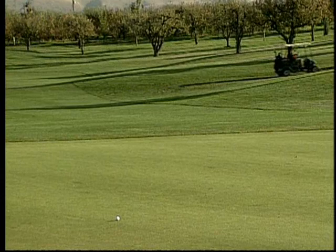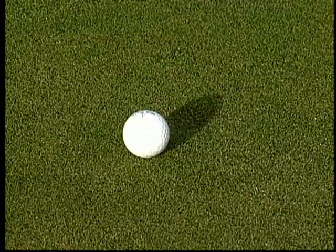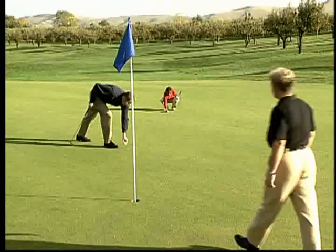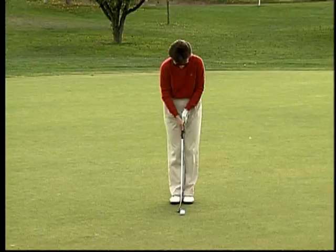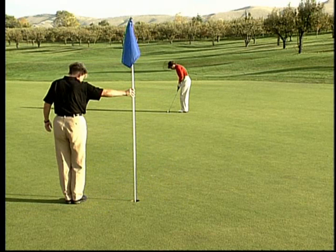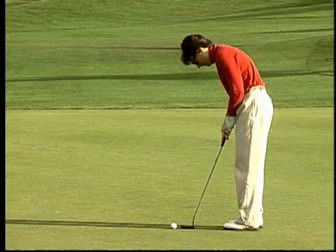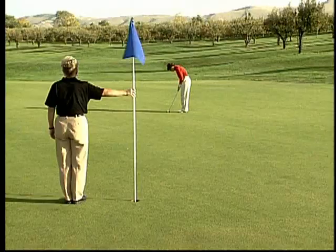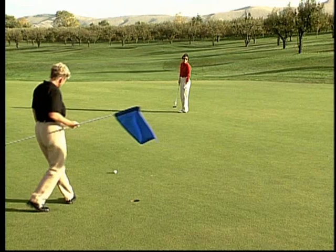Now we're on to the green. Rachel is farthest away, so she will go first. Cory will mark his ball and get it out of her way by placing a marker behind the ball, away from the hole. The flagstick will also be removed as long as Rachel can see the hole. If Rachel were too far away and couldn't see the hole, one of the players would tend the flag — standing off to the side, making sure a shadow wasn't cast across her line of putt, then standing quietly while she prepares to hit. Once she hits it, remove the flag and lay it clearly out of anyone's way. It must be removed because striking a flagstick or anyone's golf ball results in a two-stroke penalty for the person whose ball struck the object.